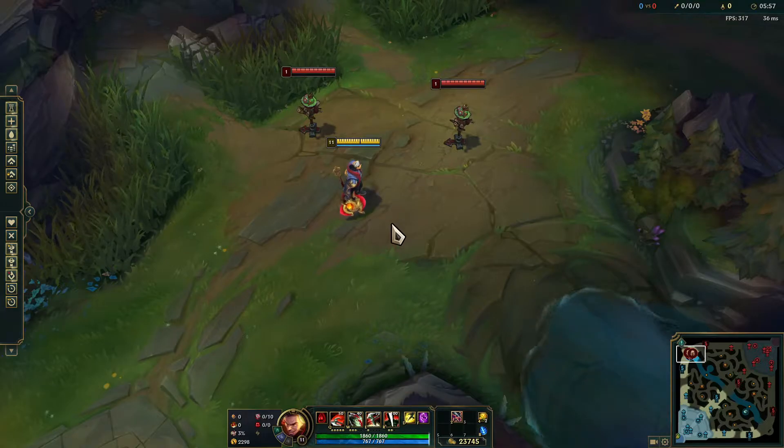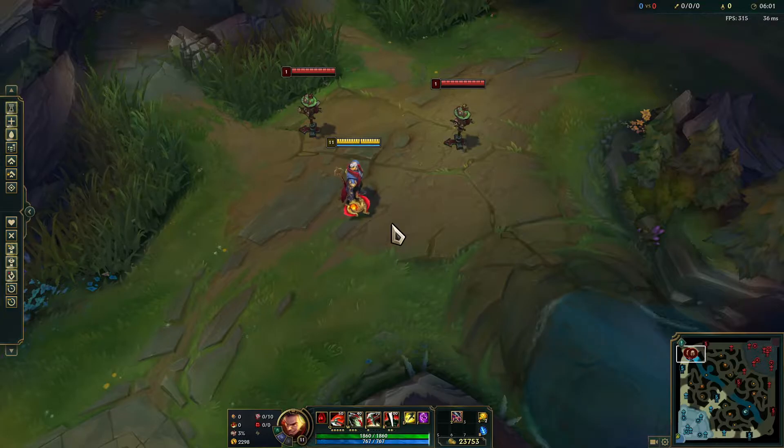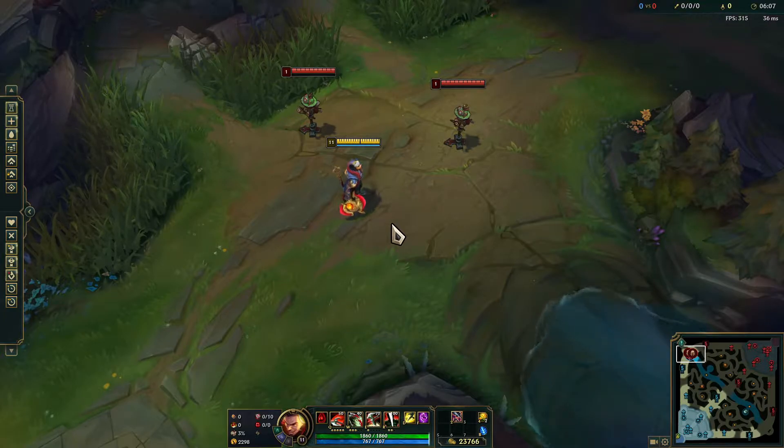Hey everyone, welcome back to another episode of Advanced League Tips, a series where we take a look at each individual champion and break down their lesser known combos, as well as animation cancels, input buffering, and item active combos that interact differently with their kit.